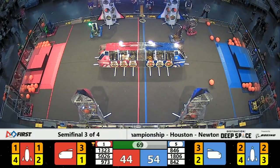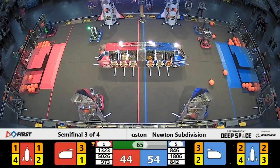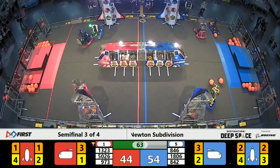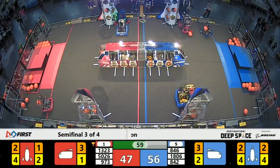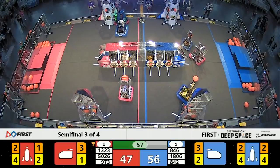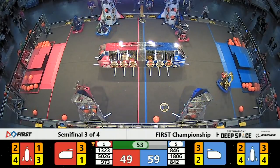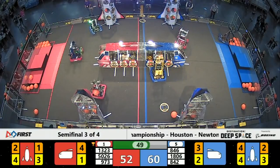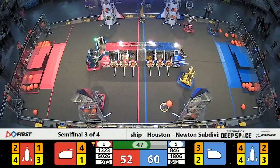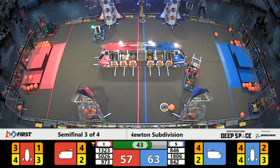Funky Monkeys for your Blue Alliance, 846, down at that Lion Station with a hatch panel up and down — it scores. Now they've got a cargo in their possession and they score that up top. No, it knocks the hatch panel off. Unable to get that cargo to stick.